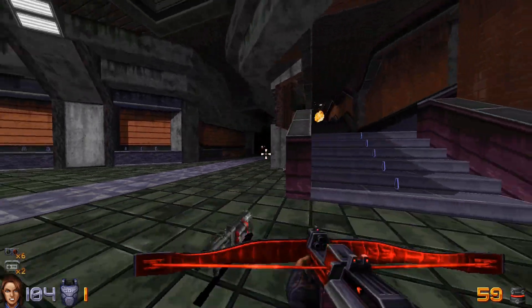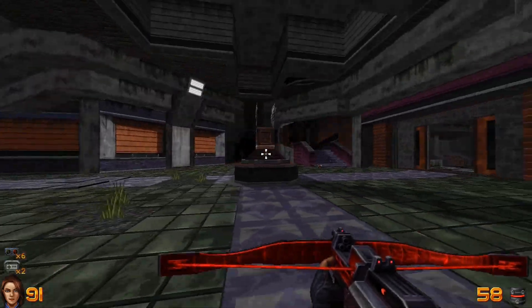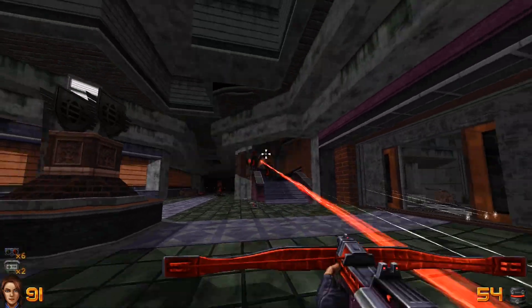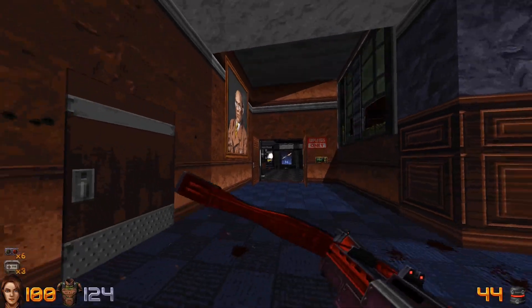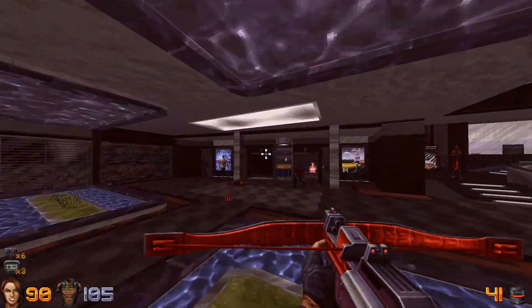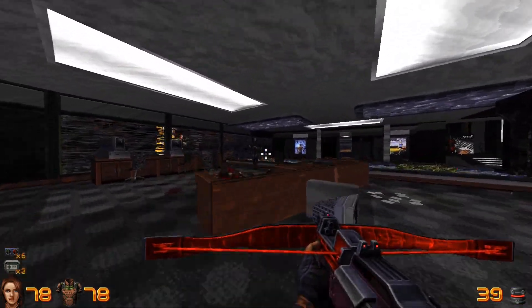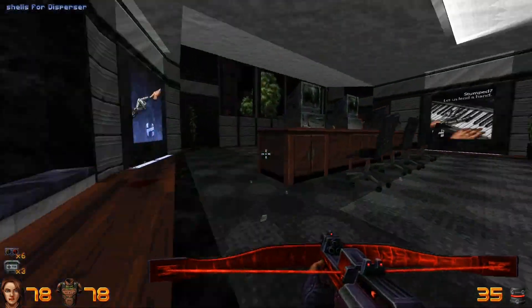The Ion Bow, which you can find in a secret area early in the game, is an incredibly powerful crossbow that is great at landing headshots at any range — an important feature of Ion Fury's combat. You can eliminate enemies very quickly with this weapon, as it can be fired very rapidly, and it basically fills the role of a railgun that you can fire very rapidly.